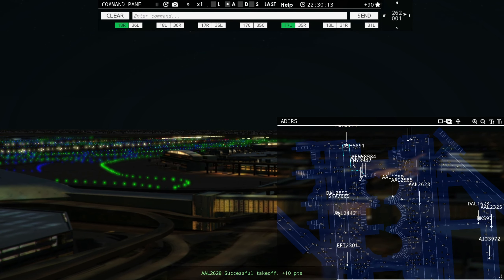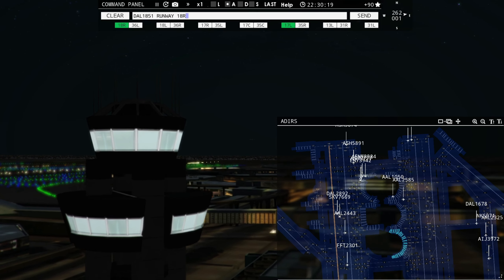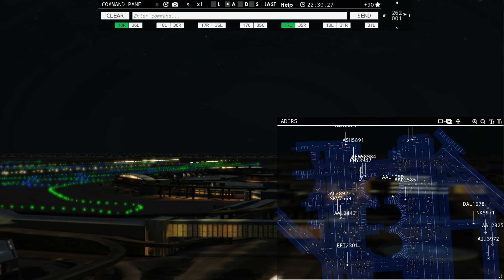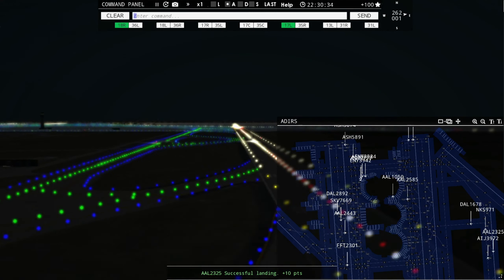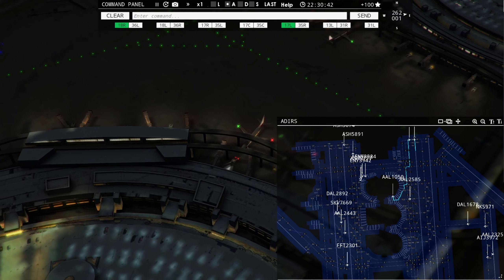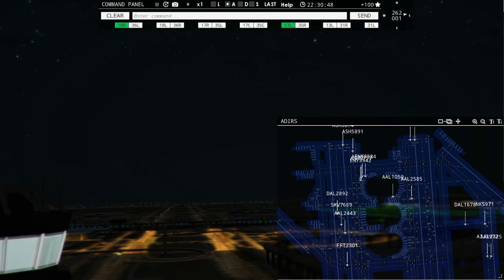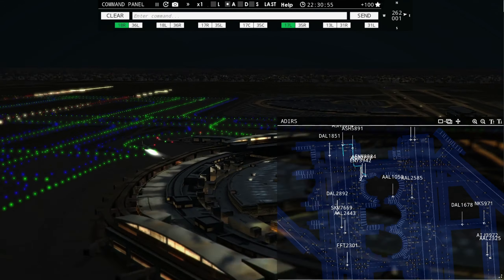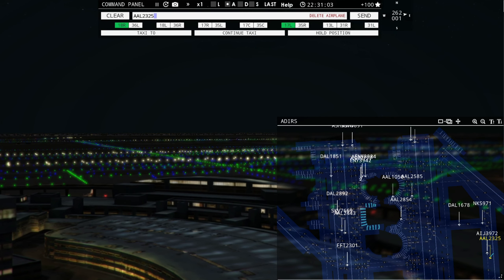Maple 769, taxi to terminal via Echo Bravo. American 2720, contact departure on 125.125. Interjet 3972, taxi to terminal. American 2844, runway 17 right, cleared for takeoff. Air Shuttle 5874, runway 18 left, cleared for takeoff. Delta 1851, runway 18 right, cleared to land.